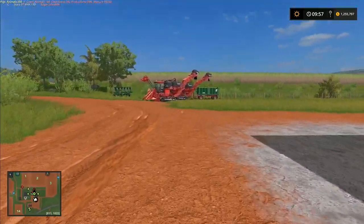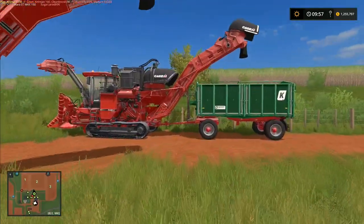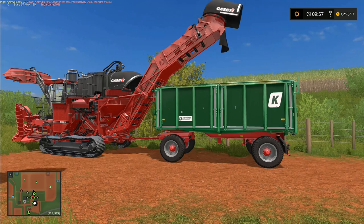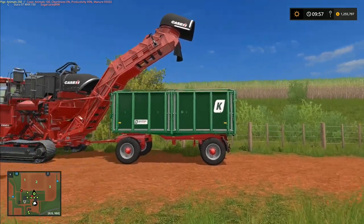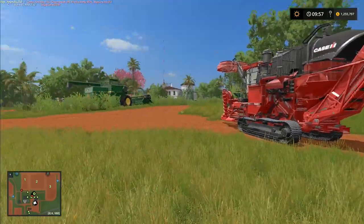We're going to run one harvester with standard hired help and the other using the AI vehicle extension to see if it can manage the trailer. I'm going to divide this field in half - one half will run with the AI vehicle extension into the trailer and we'll see if it can cope with it.